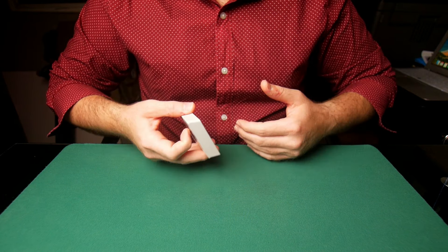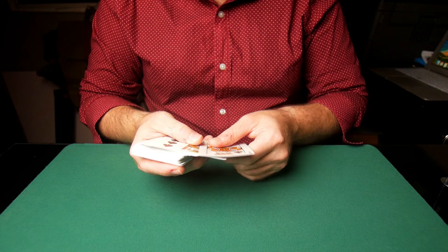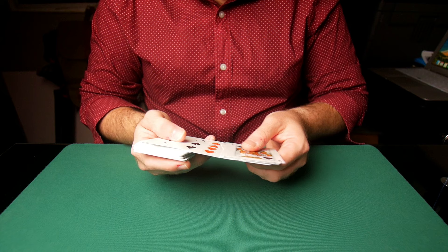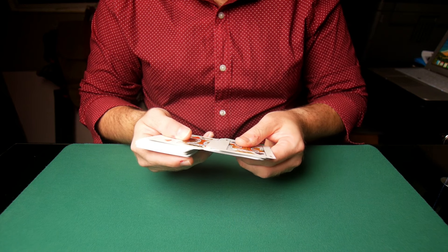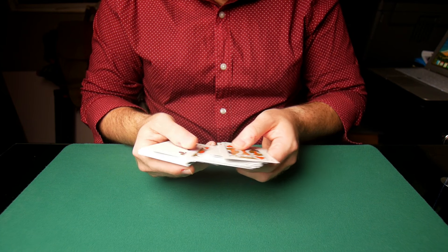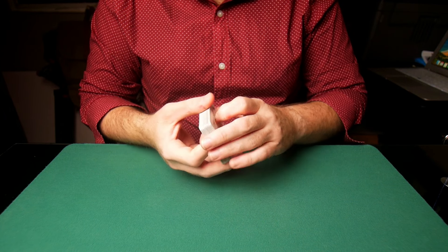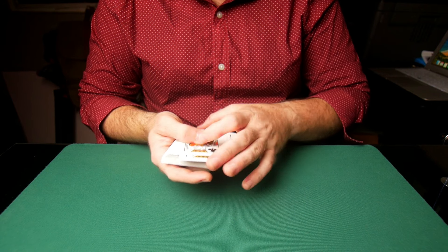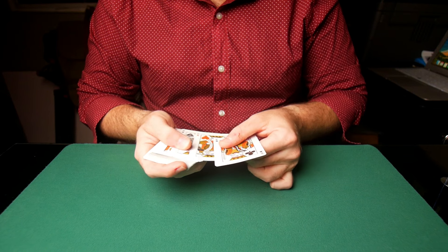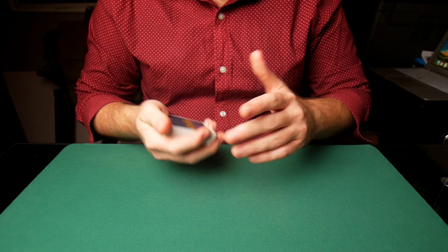That will tell the spectators that you have shuffled the deck. Now you proceed to spread to find those four kings. As you spread to find the kings, you talk to the spectators about what a card mechanic or card cheat is. As you find those kings, you simply move them to the bottom of the deck. At this time you could also be culling the aces to the top. Once you have the four kings on the bottom of the deck, you close the spread and tell them: I placed the four kings on the bottom and I want to show you a technique that card cheats and card mechanics use.